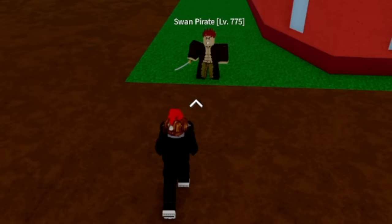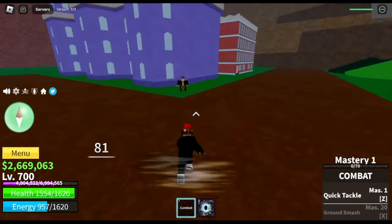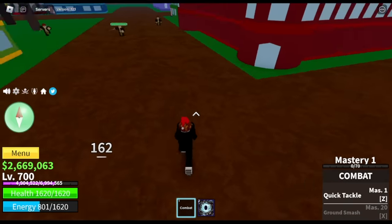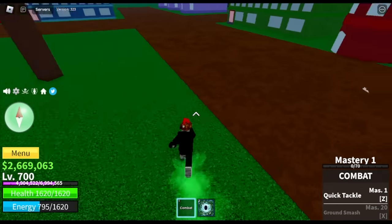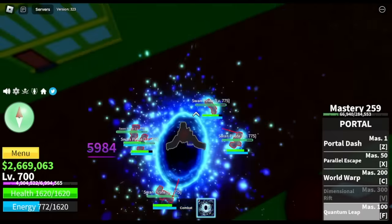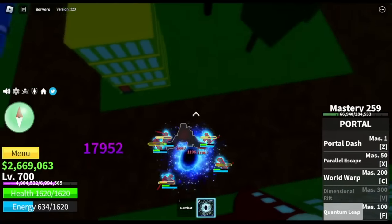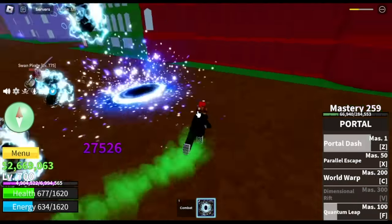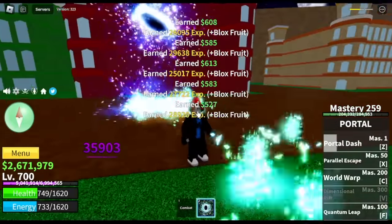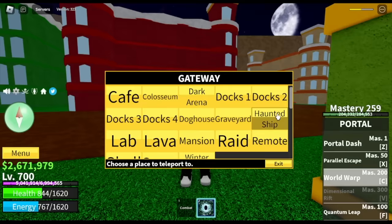Let's try it on the Swan Pirates at level 775. As usual, you're gonna lure — we're gonna lure five. The problem is the Swan Parrot has a long range attack, so you will really get hit. But it's fine — use your F skill, hold your Z skill, Portal Dash. If you get hit, you will hit those enemies with that skill for additional damage. And that's it. Is it good?